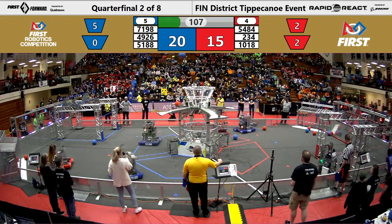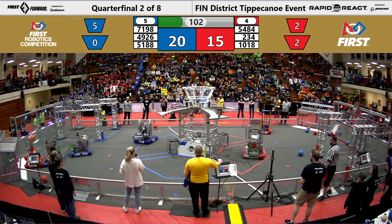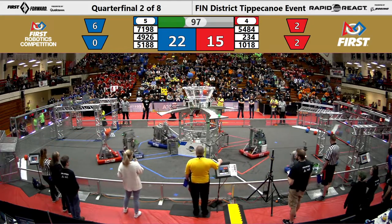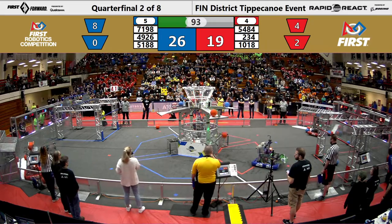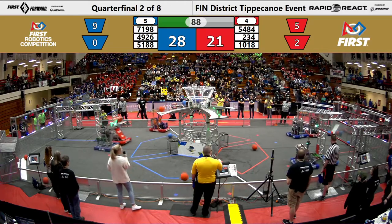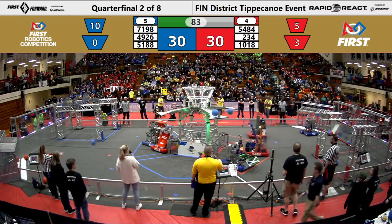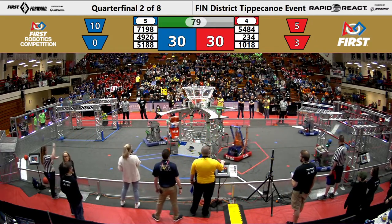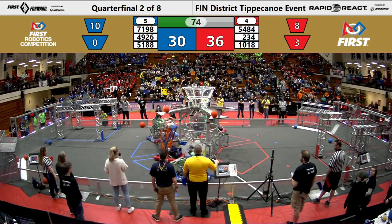Classified Robotics playing defense on Wolfpack, making it difficult for them to collect cargo. Wolfpack collects their cargo and lines up their shot, getting two into the upper hub for the Red Alliance, followed by two cargo into the upper hub for the Blue Alliance. Red cargo manages to bounce off Pike and they're able to get one into the lower hub, now lining up to deliver two more, but Classified Robotics is making it difficult for them to line up properly by playing defense.